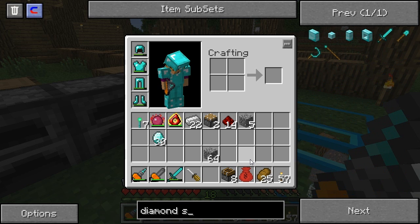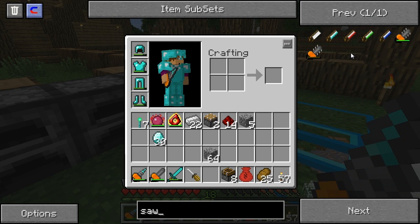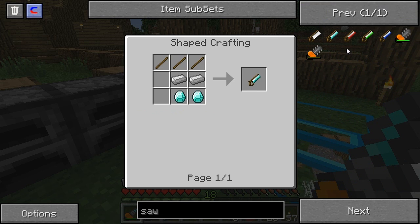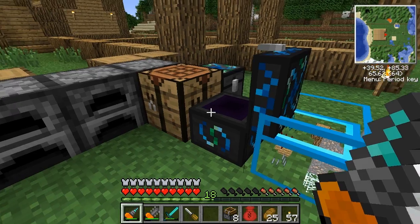What we're going to be doing is making a diamond saw. I should have just typed in saw — there we go. I don't know what ones are the best, but let's see: 2 diamond, 2 iron, 3 sticks. We need to get some sticks.